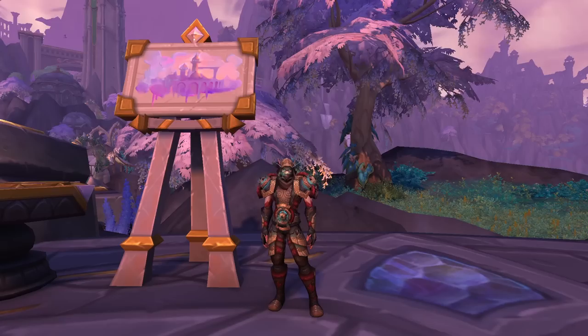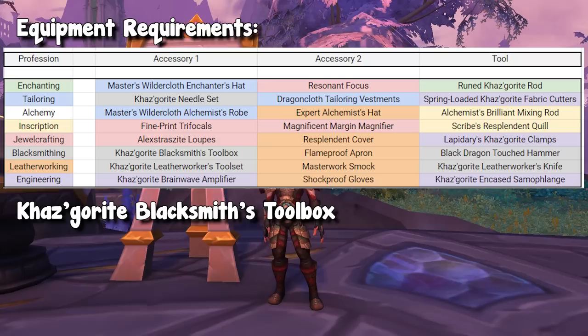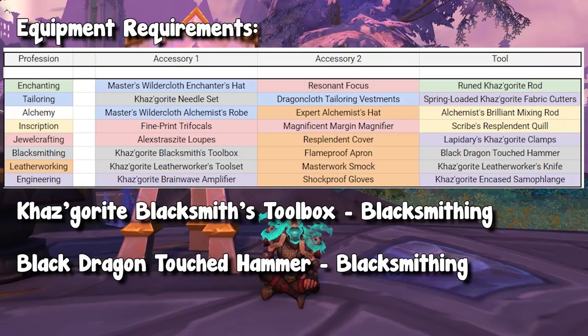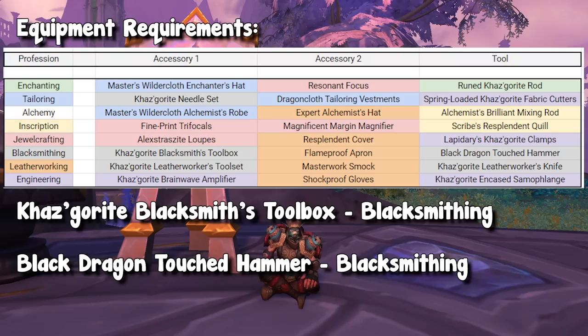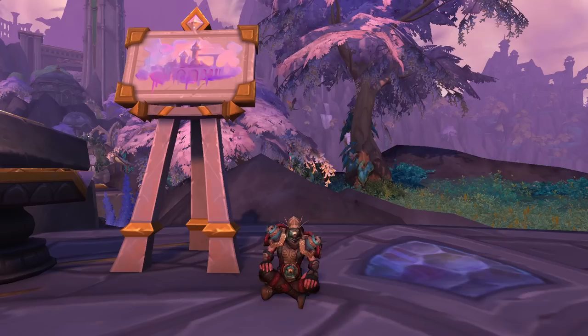Let's move on to the actual profession gear that blacksmiths need. Because this is a primary profession, you can equip two different accessories as well as one tool. Blacksmiths are pretty self-sufficient — you can actually craft two of your recommended items yourself: the Kazgarite Blacksmith's Toolbox and the Black Dragon Touched Hammer. The final item you will need is from leatherworking, which is the Flame-Proof Apron, so you'll have to get that through the crafting order system or a leatherworking alt.